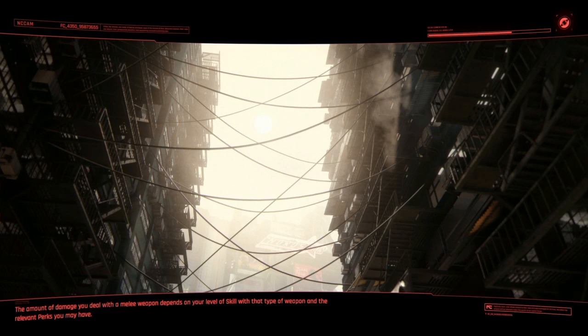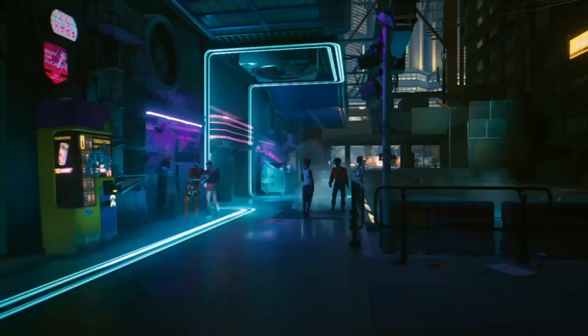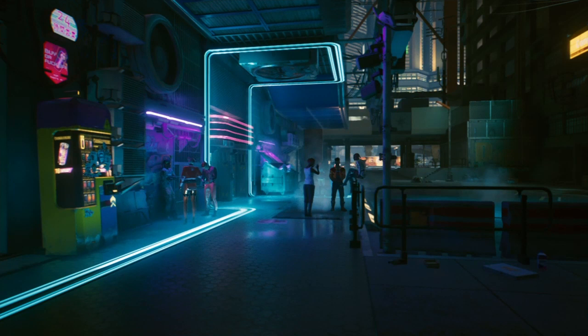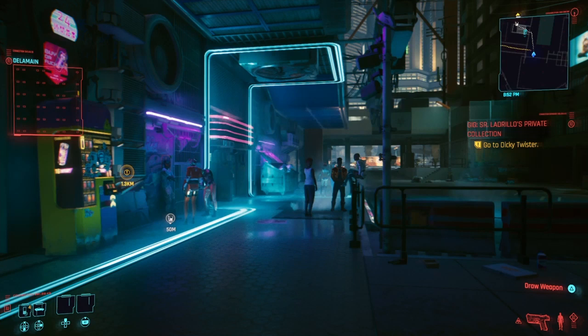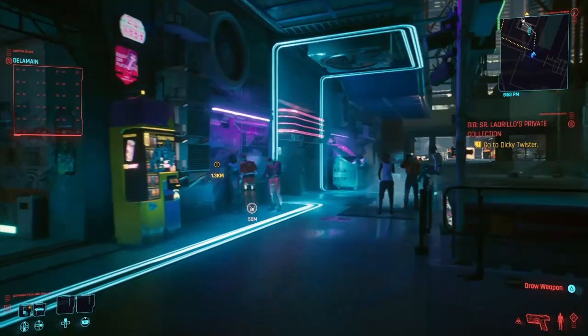There is a guy named Dennis located at the Afterlife. You will go to the Afterlife, you will talk to Dennis, and you will take this job from him. Then you will track the job, go to the location, complete the job, find the body, and after you find the body the mission will tell you to talk to Dennis.